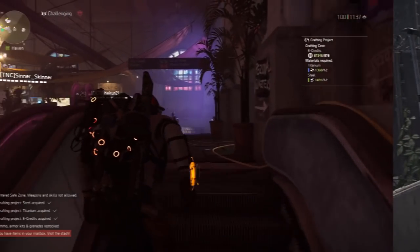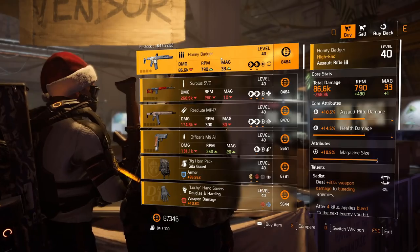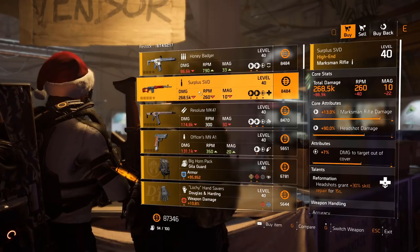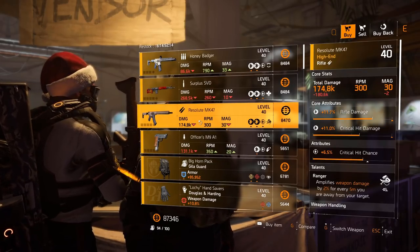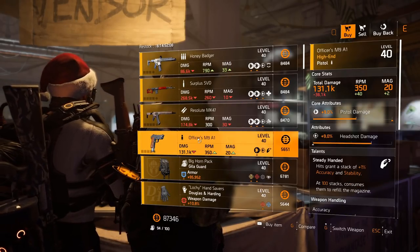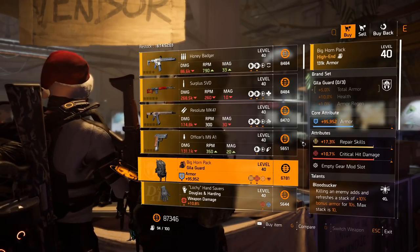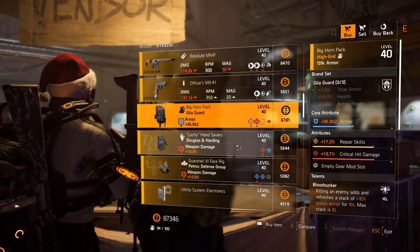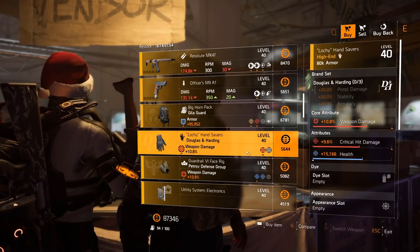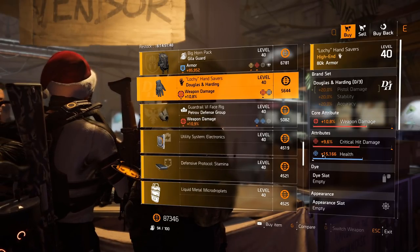New York vendors — in the base of operations in New York, we've got Marco vendor. He has the Honey Badger — I know a lot of you have been looking for this one. It's got Sadist with magazine size 10.5%. Surplus SVD: Reformation, 7% damage to targets out of cover. Desert MK17: Ranger and crit chance 6.5%. Officers M9A1 with Steady Handed and headshot damage 9%. Healer God bag with Bloodsucker and beautiful rainbow rolls. Douglas and Harding gloves with 10.8% weapon damage, crit chance 9.6% and 15,000 health — you cannot pass that one up.